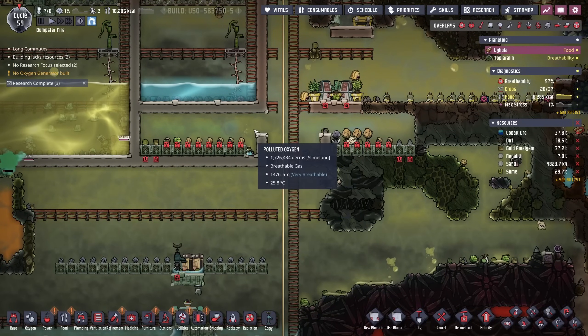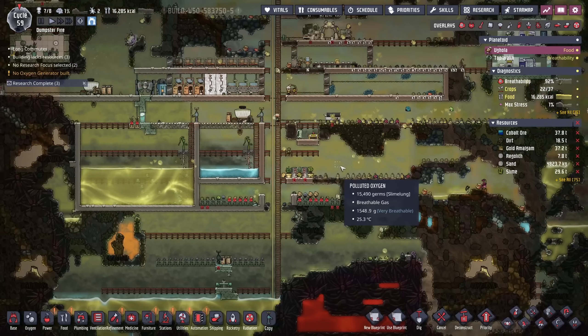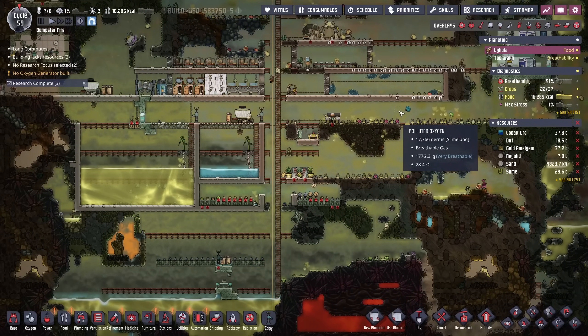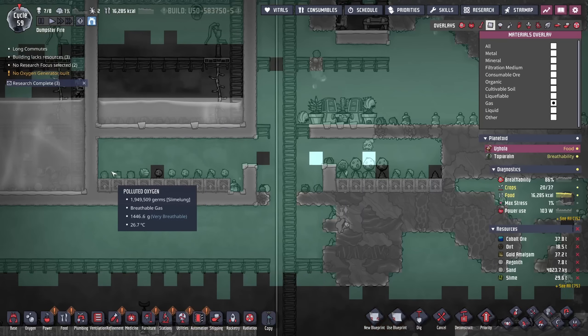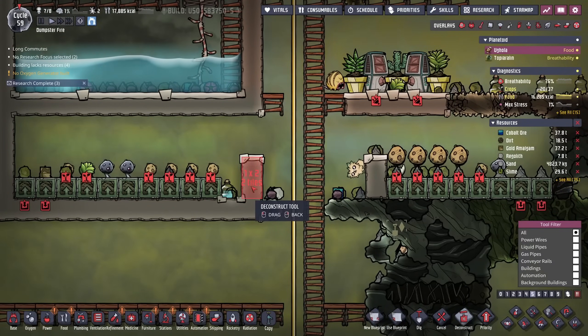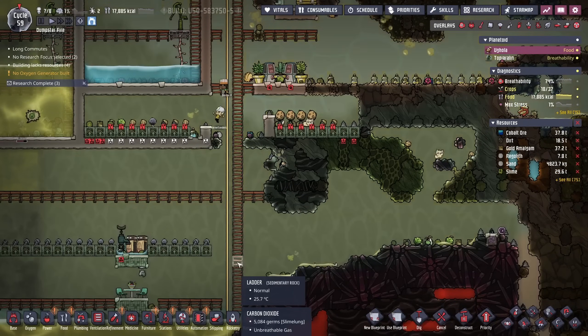Small update on our main colony: all the carbon dioxide that was keeping all of our dust caps going has somehow left and been replaced by nothing but polluted oxygen. I'm not sure how it happened, considering there was plenty of carbon dioxide before. That's the reason why I build these little walls here — so the carbon dioxide has a place to sit and won't fall further lower.